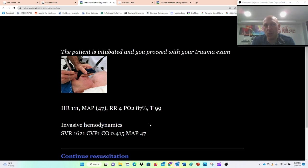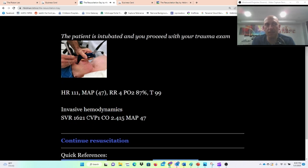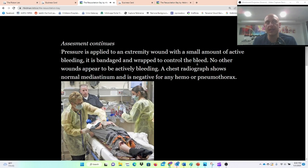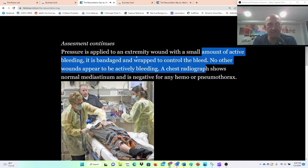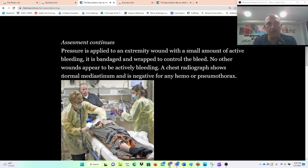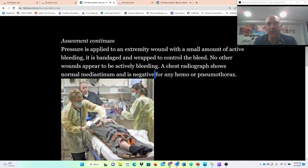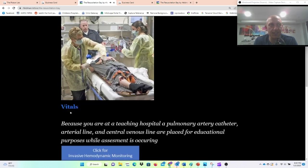We now have invasive hemodynamics — this is what you would see if you had a Swan-Ganz in, or potentially a central venous line, as well as something to monitor cardiac output and afterload. We're going to continue resuscitation. Pressure is applied to his extremity wound with a small amount of active bleeding, it's bandaged and wrapped, and no other wounds appear to be actively bleeding. Chest radiograph shows a normal mediastinum and is negative for hemo or pneumothorax. Let's look at his vitals — wow, we intubated him and his MAP really tanked, down to 21.